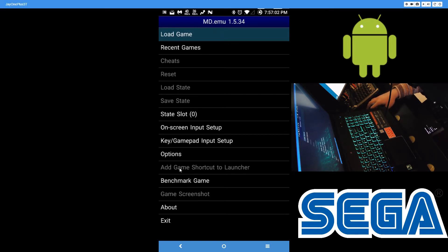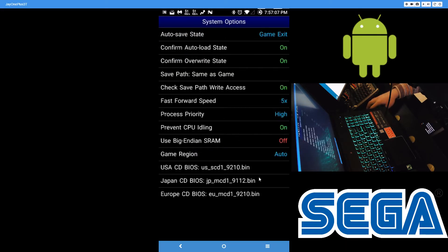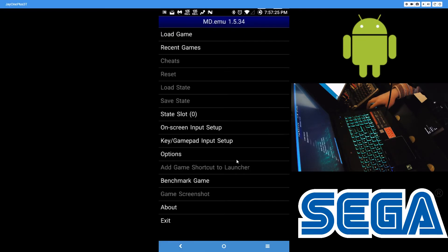The first thing you'd want to do is go to the options, the system options, and get the BIOS files for Sega CD. Just search on Google for them. You'll need one for each region: USA, Japan, and Europe. Get those, put them on your Android phone, point the app to where they are, and then you can play Sega CD games.